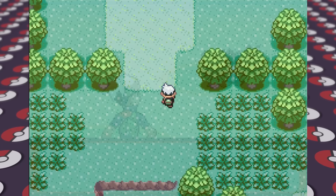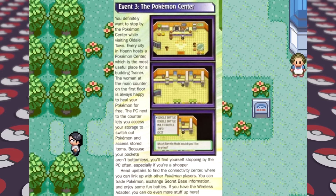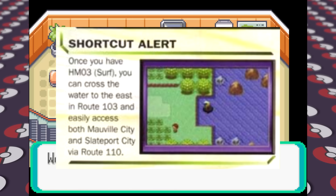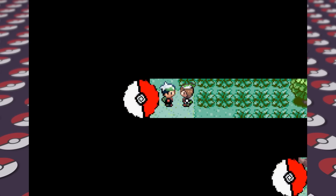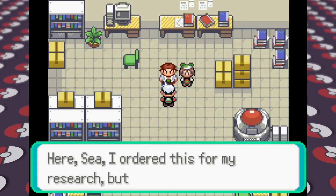At the Pokemon Center we can heal our Pokemon, trade with other players, and use the PC to store extra Pokemon or items. Heading up to Route 103, the first thing I see is a shortcut alert for after we get the HM for Surf much later on. We also have our first rival battle against Professor Birch's child — she has Mudkip, which type-trumps us. I send out Torchic, named Grass, and win with Scratch. We then have to flip back a couple of pages to return to Littleroot and get some Pokeballs from Professor Birch — I can already tell there's going to be a lot of flipping back and forth.